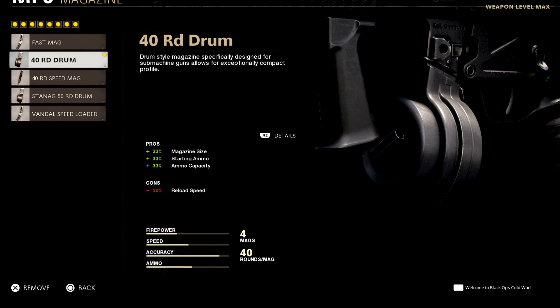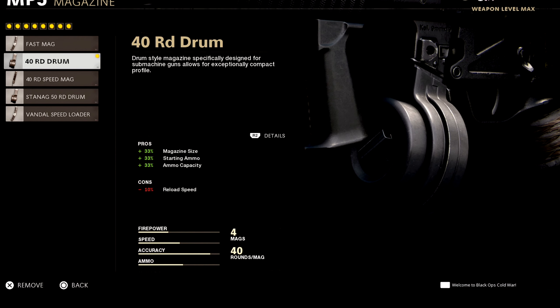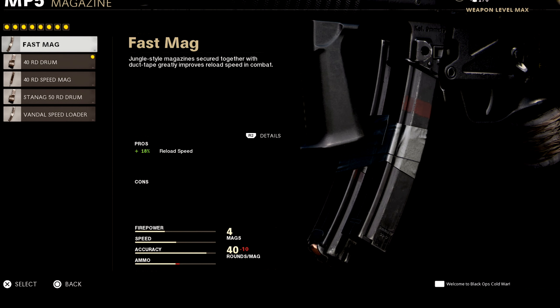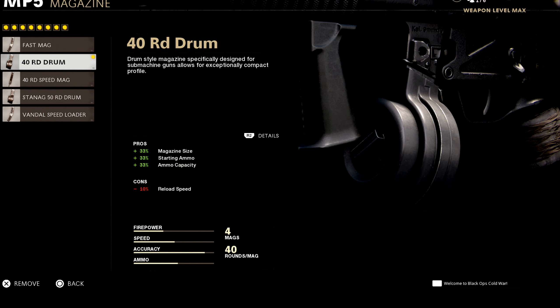For the magazine, I use this one right here — it gives you a 40-round magazine. You do lose 10% reload speed, but how quick and fast this gun shoots, you can melt so many enemies down. Sometimes I do switch to fast mags, but I prefer the extra 10 rounds. You could go for the 50-round mag, but you lose reload speed by 10% and aiming speed. Since this gun aims so quick, don't lose any more aiming speed. The 40-round drum mag is the way to go.